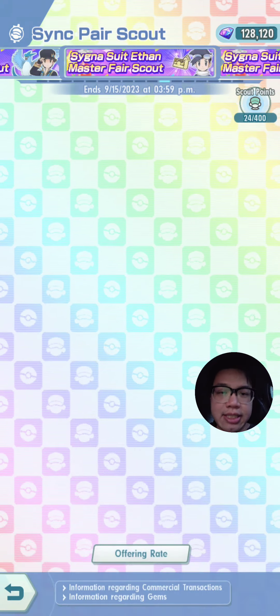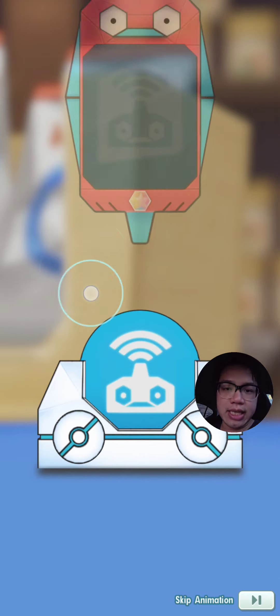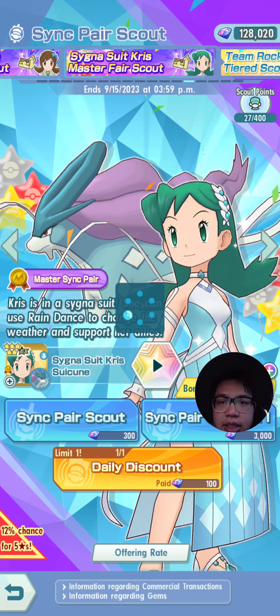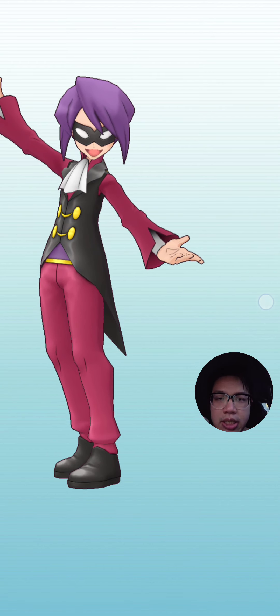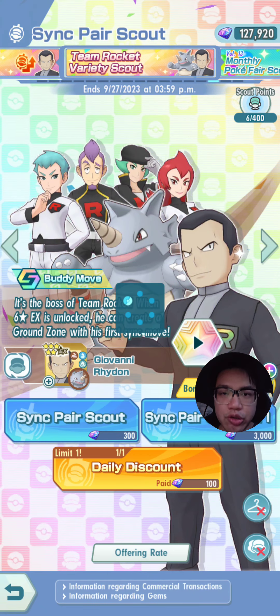Lugia — decent damage output, AoE attacks, one of the most broken units in the game. SS Lyra with Celebi — 100% chance of flinch, definitely should get her. And then we've got Chris from Pokemon Crystal with the Crystal Pokemon, that is Suicune. Pretty good.